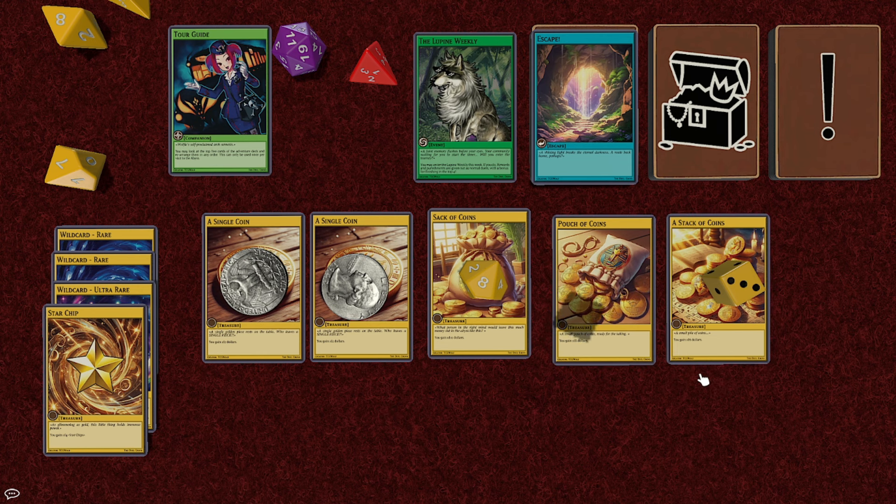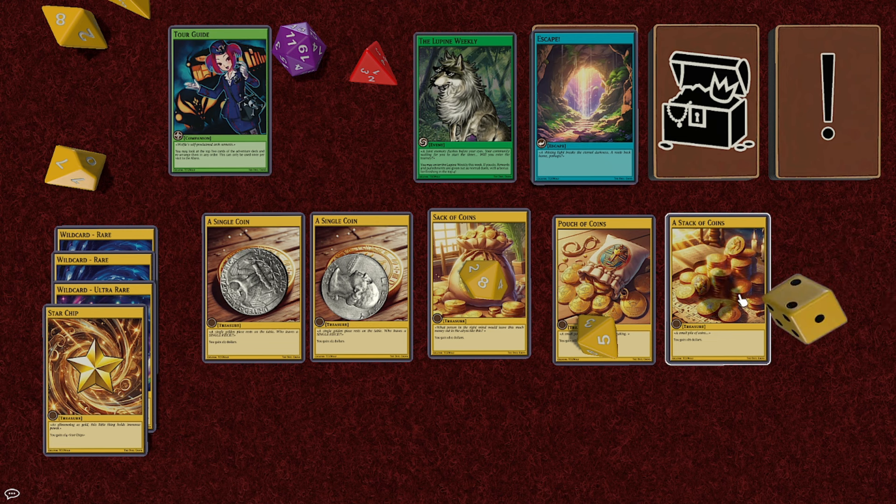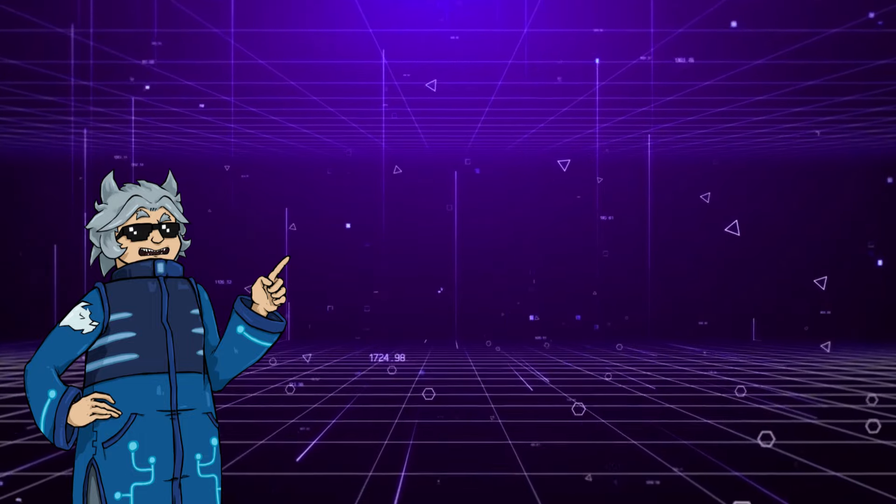Let's do the stack of money. Heads is one, tails is two for these ones, then we roll the rest. We spin the coin — that's a tails, so that's two. Head — so that's three dollars. We spin the dice: eight, that's really good. Five.